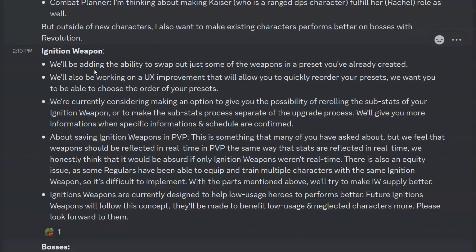Ignition weapons: they'll be adding the ability to swap out just some of the weapons in a preset you've already created. They'll also be working on a UX improvement that will allow you to quickly reorder your presets, and they want you to be able to choose the order of your presets. These are beautiful quality-of-life updates — I always have to delete and reinstall presets when I change ignition weapons, so this is very nice.